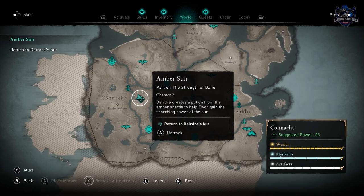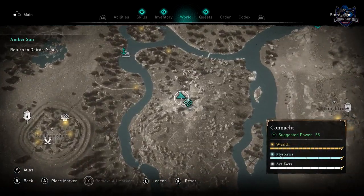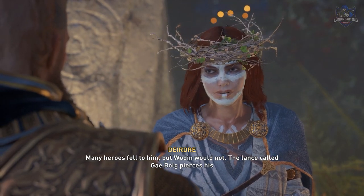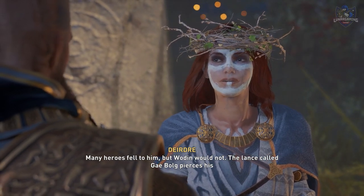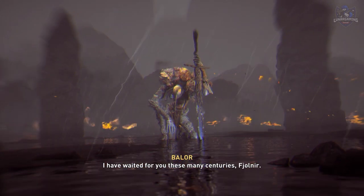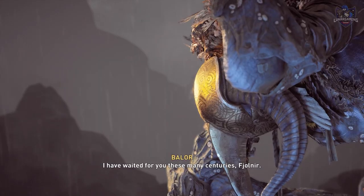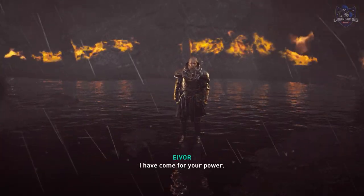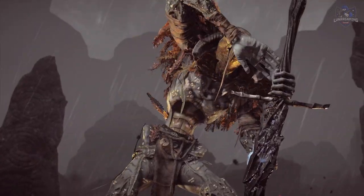Once the seven are dead and you complete the three from the main story, you will automatically start a new side mission called Amber Sun — stop Deirdre and fight the mythical creature Balor. The creature is level 370, and I didn't need to put in too much effort as I'm already a high level, but you might need to level up a bit before you fight him because his attacks are quite powerful. After he's defeated, you will get rewarded with his mythical spear.